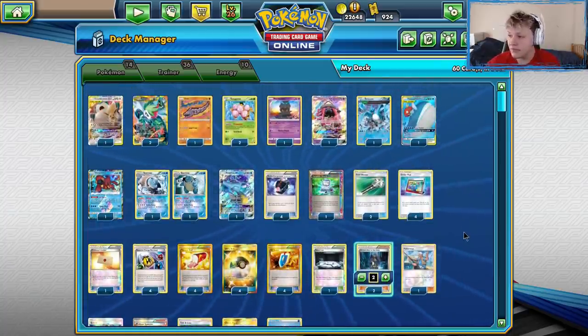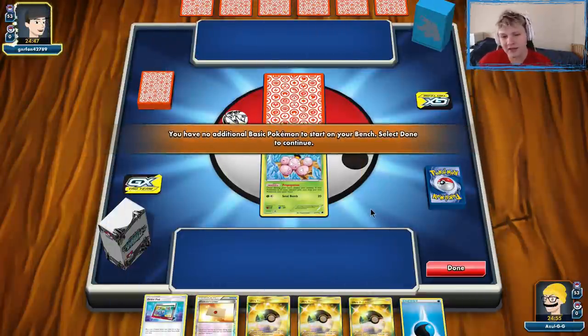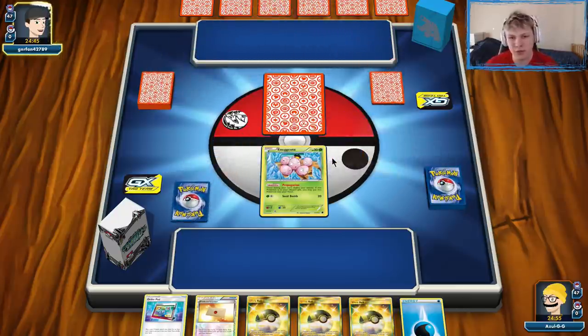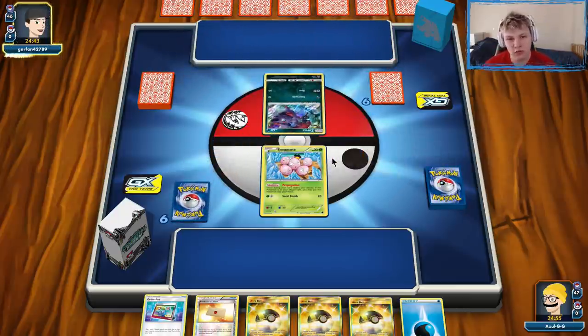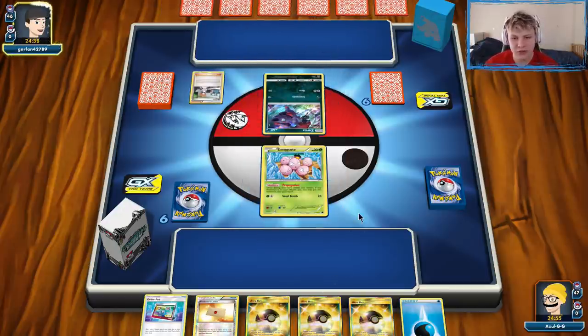So that's the list. Let's go ahead and get into some games, and I'll show you guys how it runs. First game here — we have a pretty good hand as long as Lele is not prized. We have the turn one almost guaranteed, playing against a Zorogarb deck.